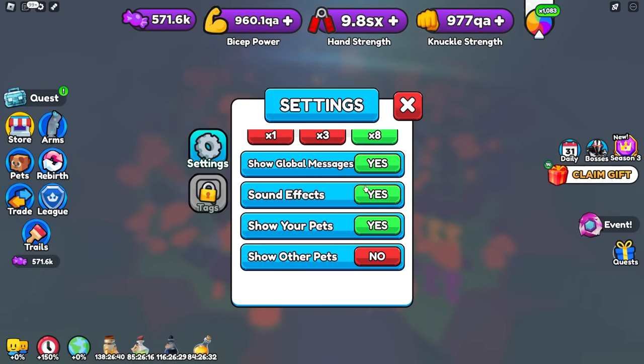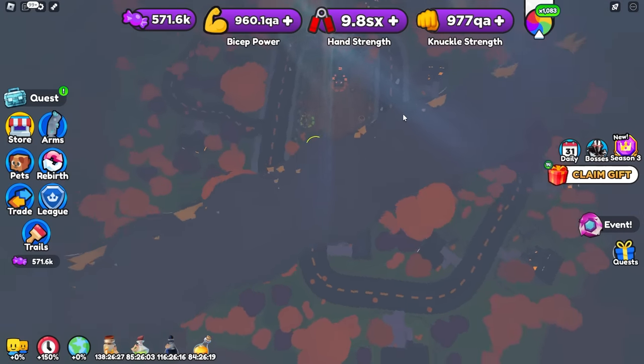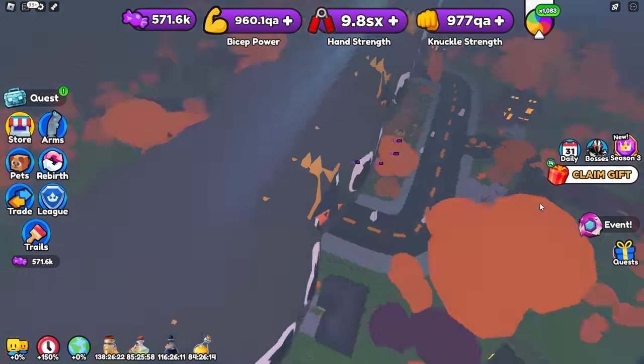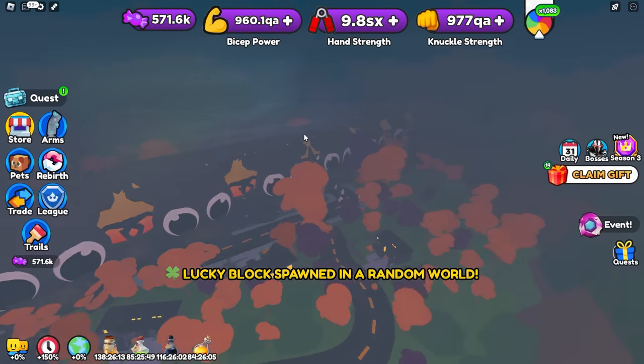You could also troll people without messing up your own point of view, because you can just turn this off so it doesn't show your pets, but they still pop up for other people. You can just mess with people like that — stand like this, rotate, and now we're just blocking the entire center. No one can see anything. Some people probably don't even know how to hide other people's pets.